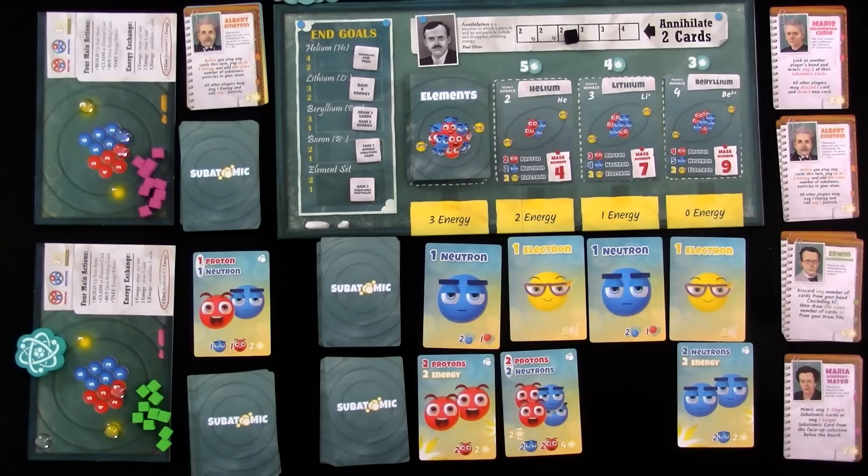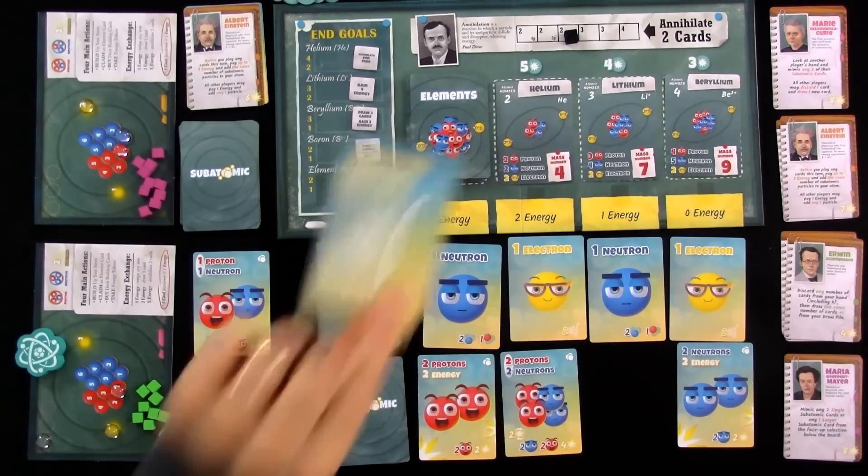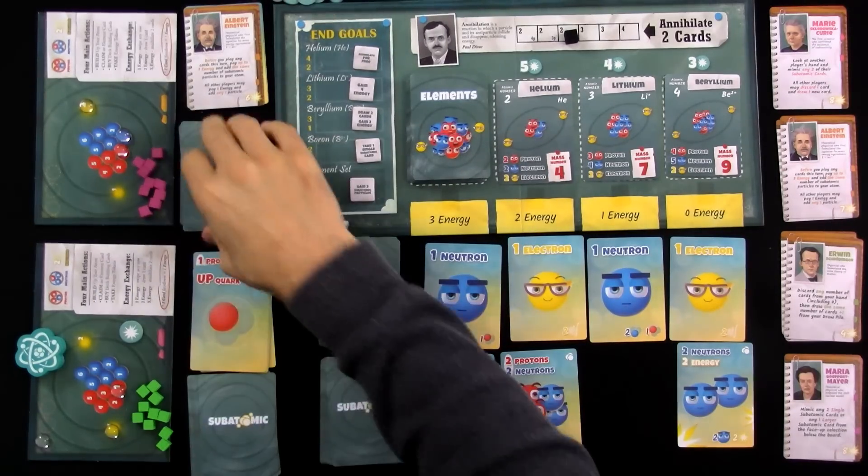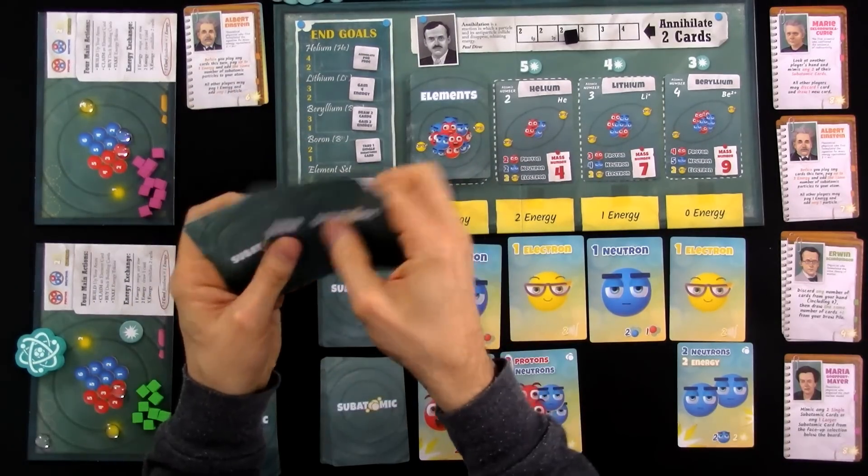It means I can also get better, more powerful cards, or I can start working on my atom that much faster. I played all of these, and I've still got a photon left over — I'll just play it to start getting some energy back again. Jen's turn.